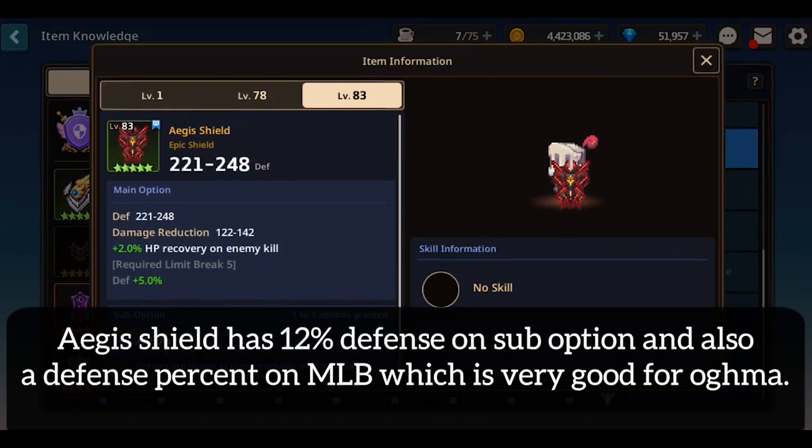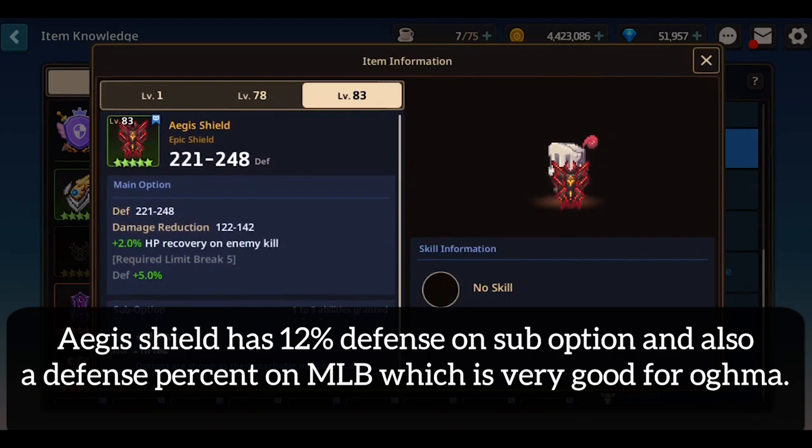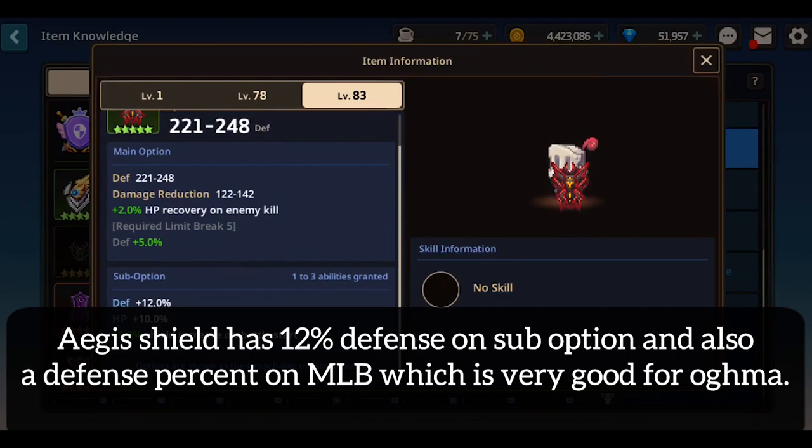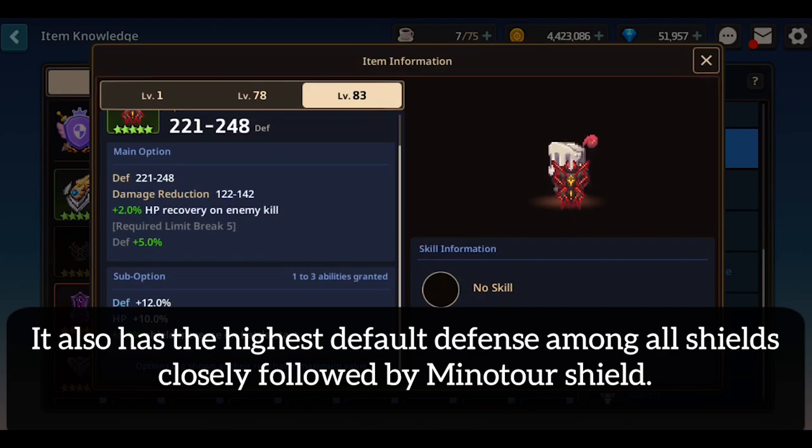Next we have the new shield, the Aegis Shield. This shield has 12% defense on sub option and also a defense percent on MLB, which is very good for Ogma. It also has the highest default defense among all shields, closely followed by Miniature Shield.